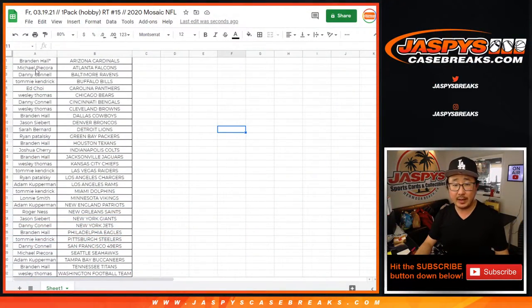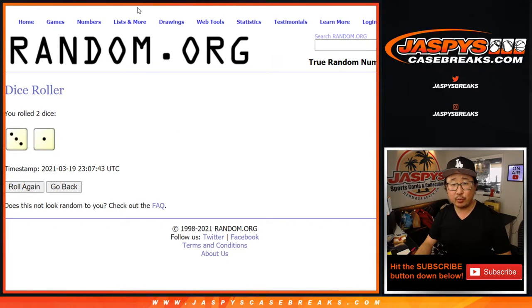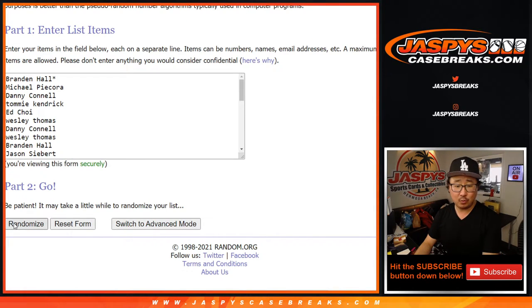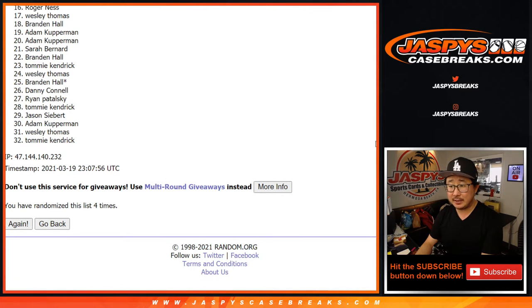Still chances to win spots — grab everyone's names from Brandon down to Wes and everyone in between. Let's roll it, let's randomize that list. Three and a one, four times — it's going to be top eight. After four rolls, good luck. After four times, the top eight.